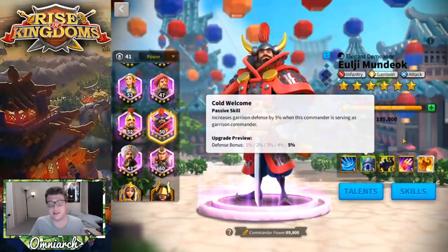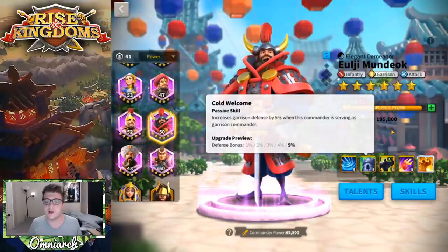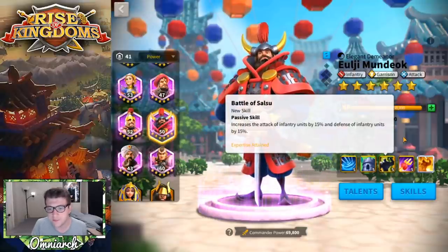It's interesting that he's the only one that buffs defense, but it's a smaller buff than the others. We see attack buffs of 7% on multiple commanders, and a damage reduction of 7% on someone like Sun Tzu — so why this is 5% and not 7%, I'm not sure. Maybe the game thinks that defense is more important for the garrison, so they give him fewer buffing points. Regardless, let's move on to his next skill, which is called Battle of Salsu.